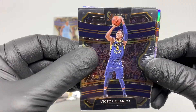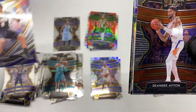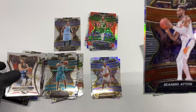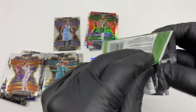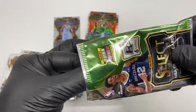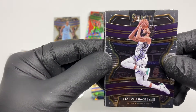Third pack: Victor Oladipo, D'Andre Ayton, Nikola Jokic, Khris Middleton, Kevin Love, and the last one is another Goga — this one is silver. I'm gonna make a video showing all the cards I got from the Select boxes — maybe next week I'll show you guys all the hit cards from the Select boxes.